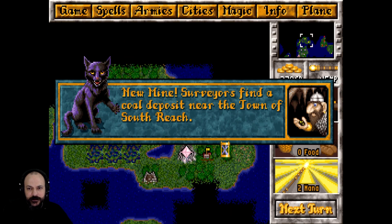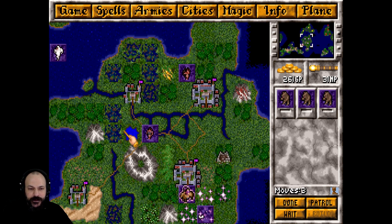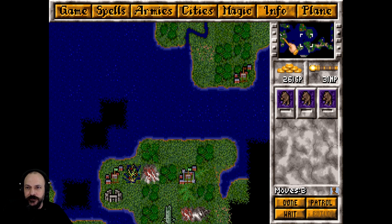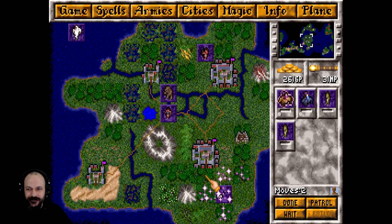I might just get a chant item in quickly. Surveyors find a coal deposit near the town of Southreach — that's good news. You'll notice how the AI also hasn't really picked up any of the nodes around its areas because they're often quite well guarded. That one with the sprites seemed tough but it wasn't that bad compared to how they can be.